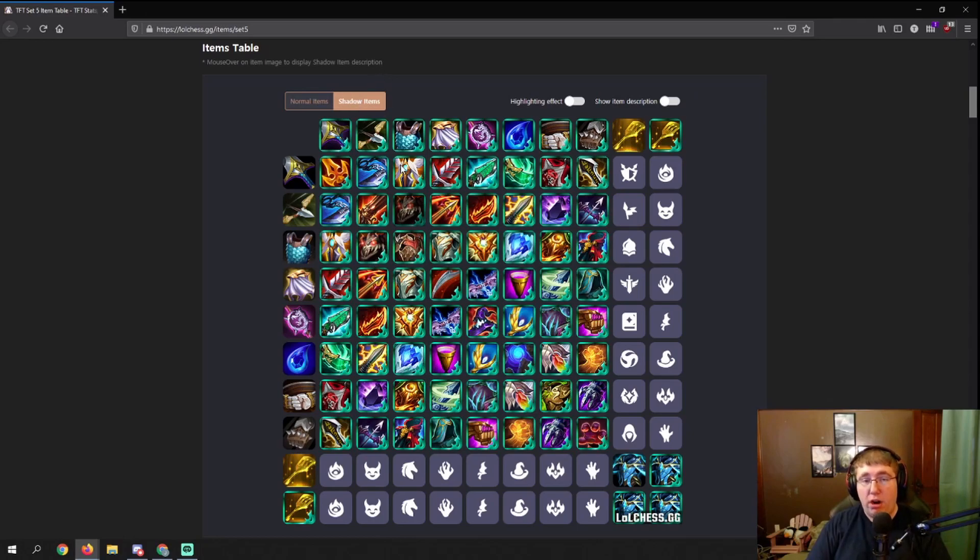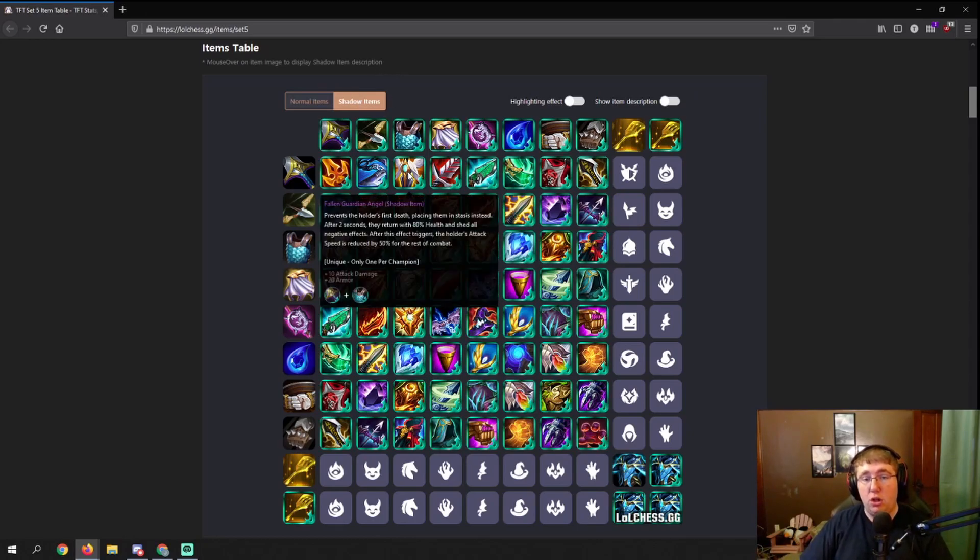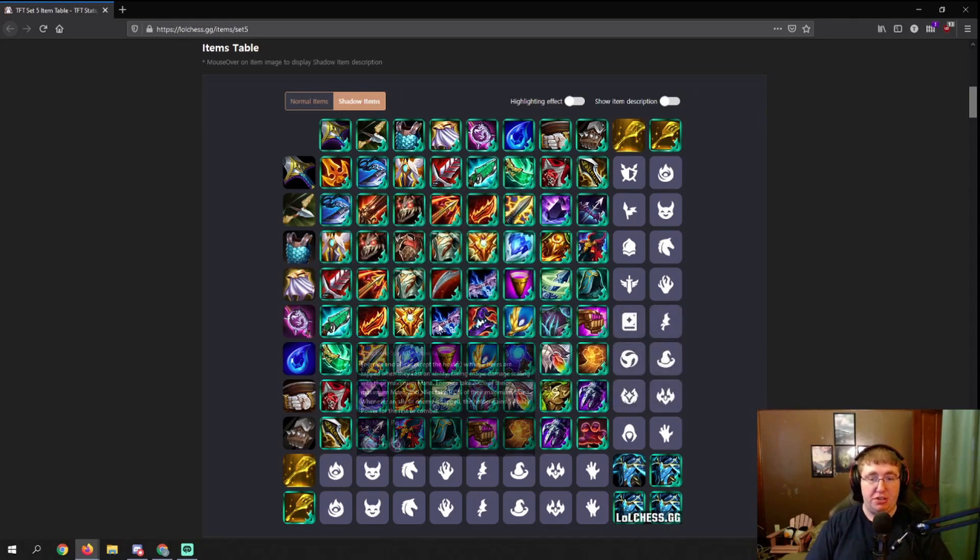A shadow Guardian Angel, which is called a Fallen Guardian Angel, instead revives you with 80% health and sheds all negative effects, but after the effect triggers, the holder's attack speed is reduced by 50%. So the unit rezzes with more life but comes back with an attack speed nerf. That kind of item change applies to every shadow item — there's always some sort of change.